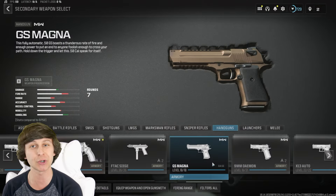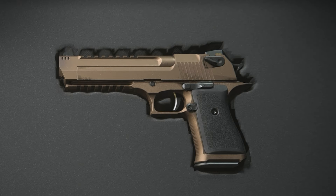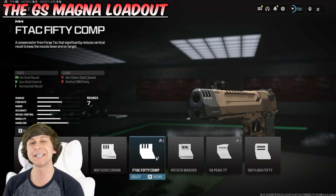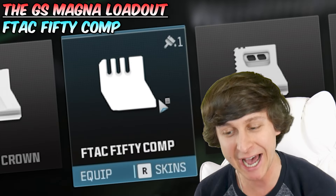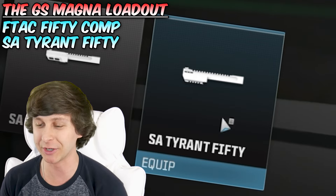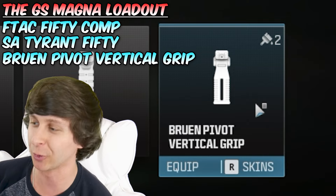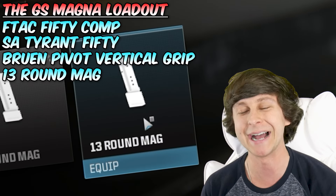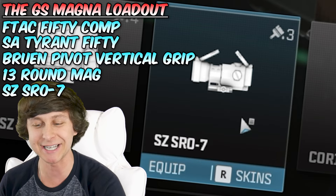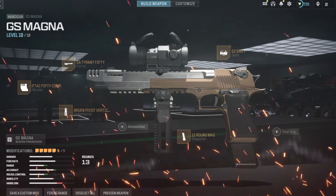In order to make this cursed loadout properly, we have to start by equipping the GS Magna, which is pretty much a fully automatic Desert Eagle. This is going to be a very weird loadout. For the attachments, we're starting with the F-TAC 50 Comp for the muzzle, the SA Tyrant 50 Barrel for a long-range barrel, the Bruin Pivot Vertical Grip, the 13-round magazine, and the SZ SRO-7 Sight optic. And there it is — the pistol loadout we're going to use today.